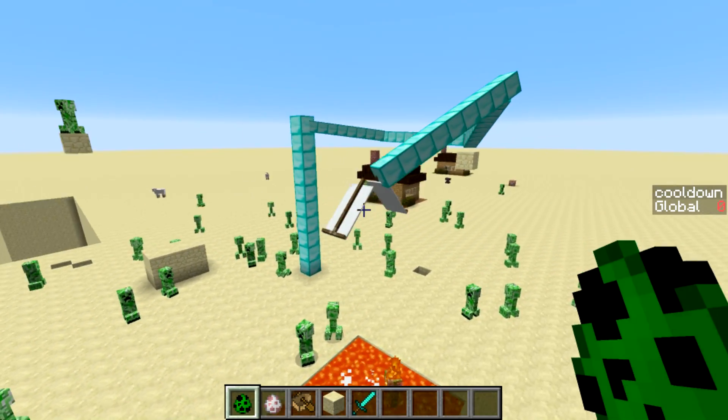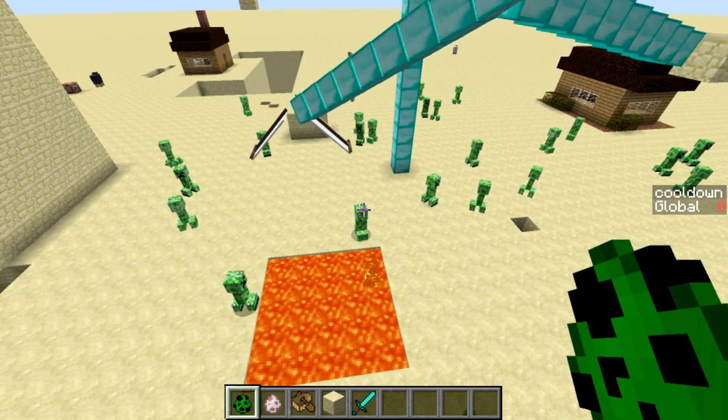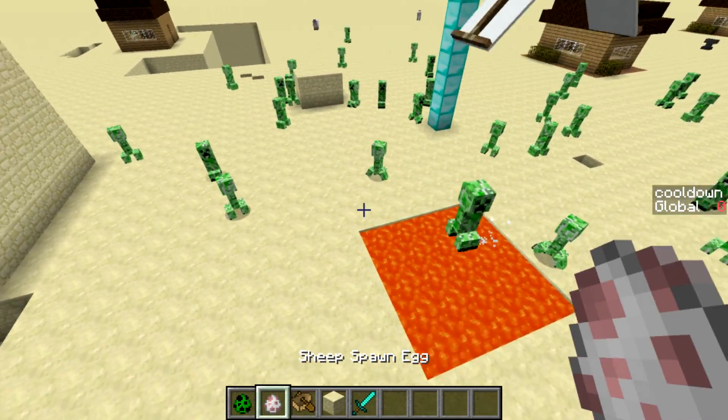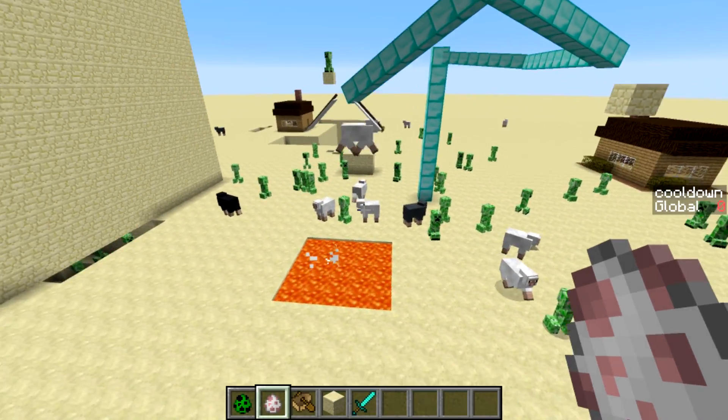Basically what it does is it's a robot arm — it'll find any mob that's in range, pick it up, and drop it into the lava. It doesn't work just for creepers; it actually works for any kind of mobs. If I just drop a few sheep down here, it'll find them, pick them up, and drop them into the lava.